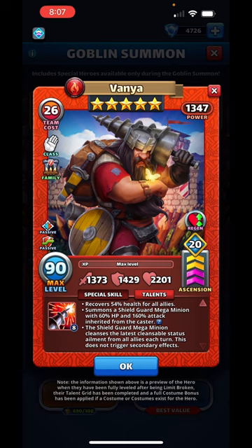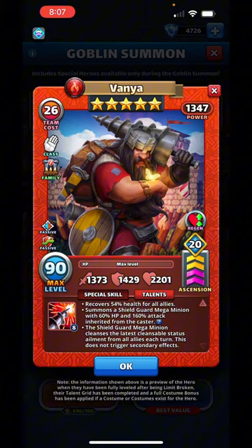You bring wither goblins against Vanya and you have a little window to take advantage of that, then it's gone. You bring ailments against Vanya and he's just going to wipe those away. Good hero to counter a lot of the things we're seeing in top goblin teams. Vanya is an excellent hero — slow speed, so you have to be willing to use a slow speed hero, or save him for rush.